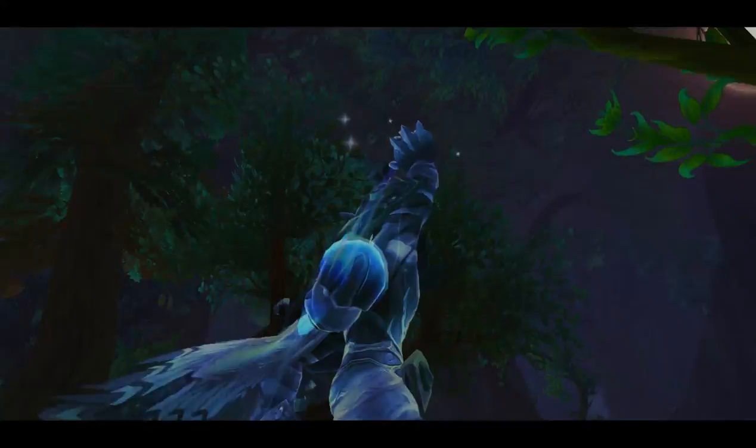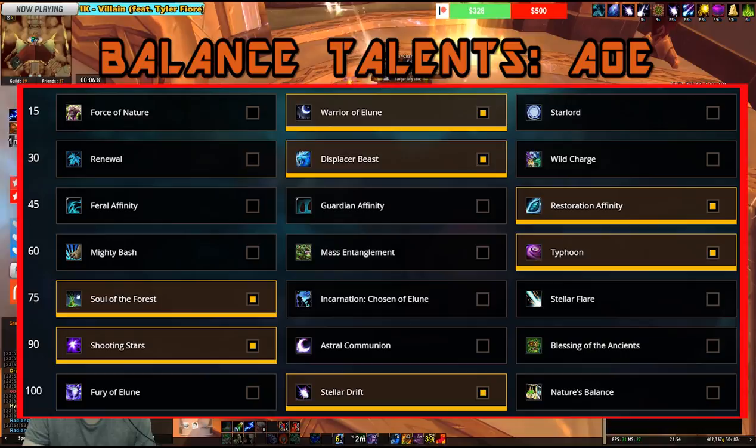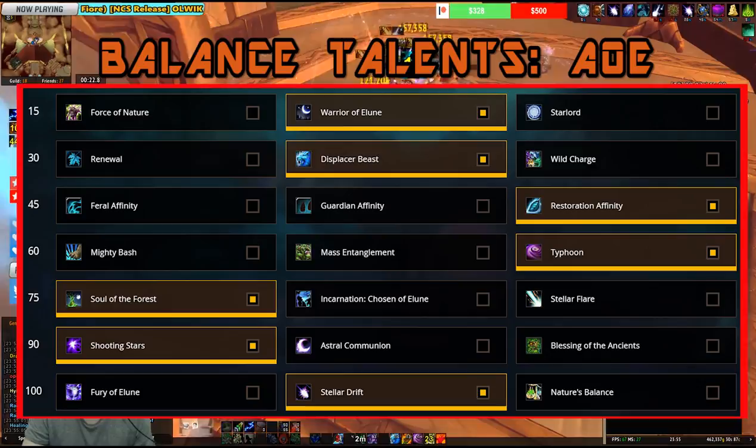Let's have a look at the talents available for Balance Druid. What you see on screen right now is the utmost AOE talent build. This is basically acceptable for fights where there are going to be multiple adds that live for a long time. To compare it to a M+ scenario, this is the build you would use for heavy AOE mythic plus dungeons with Fortified.